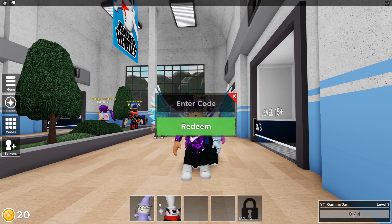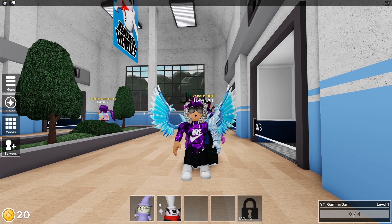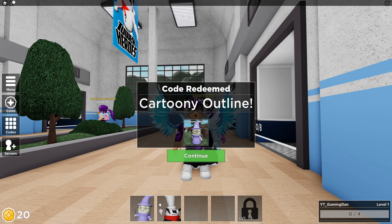So the first code is going to be '2020Vision' — let's redeem this one. As you can see, that one must have expired. But do not worry. We have the code 'July4 2020' — that one says invalid too. Let's try the code 'CartoonWizard.' Yeah, that one still works! CartoonWizard still works. I'm not entirely sure if it says invalid for me because I've already entered them in — it might have actually expired for some.